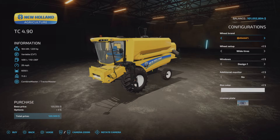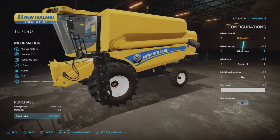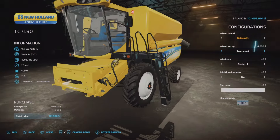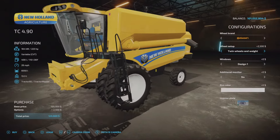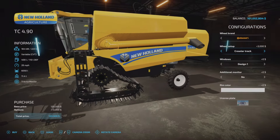First we'll look at the TC 4.9 — it starts at 223 horsepower, 400 liters of fuel, 26 miles per hour, so it's the quickest of the three, with a 6,050-liter hopper capacity at 11.6 tons. We have Continental, Michelin, Trelleborg, Vredestein, Lizard, and Continental tires — wide, tight wheel setup — and I believe they're all the same. Wide wides with weights, that's rear weights.